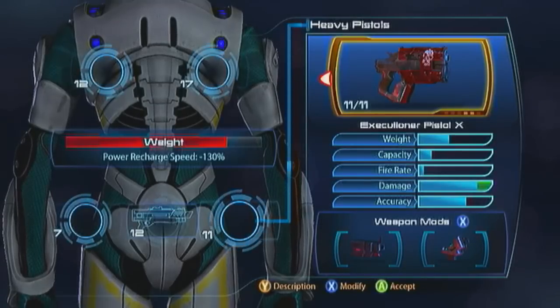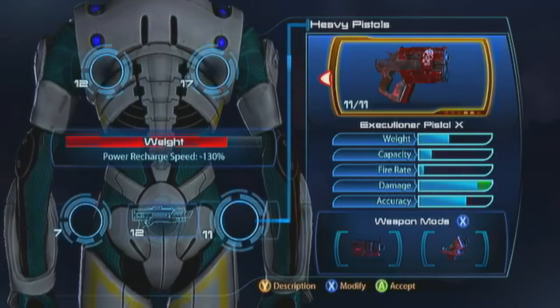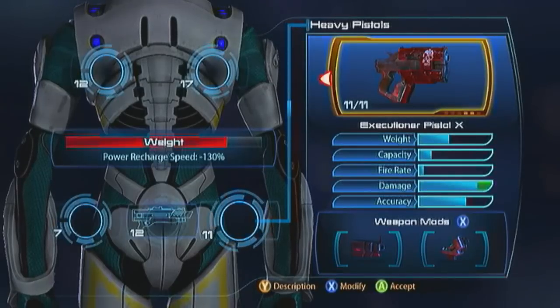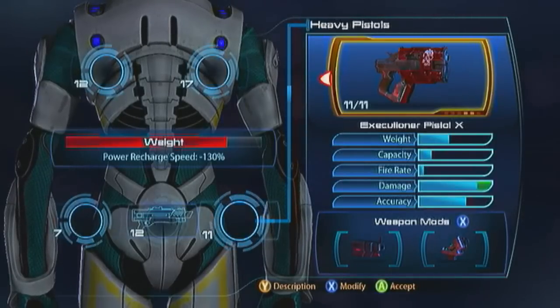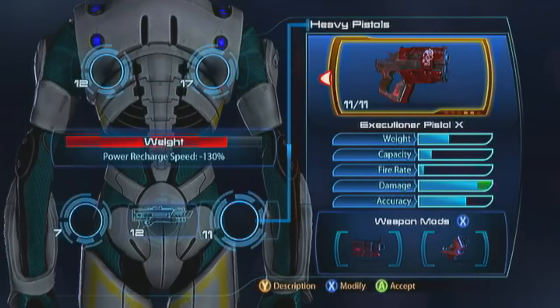The Executioner Pistol does nothing to shields and barriers — literally nothing to them — whereas it will chew through armor like a champion. Because of that major fallback I wouldn't recommend it. Energy drain does a decent job of stripping shields but it's not excellent — you might not even take all the shields off a marauder with a single energy drain, especially since we're not really speccing for power damage. If you do want to go with the Executioner Pistol, I would recommend phasic rounds so you can go through the shield gating and start chewing. But it also has a weird hit detection. I'm not going to recommend it for the Salarian Engineer.